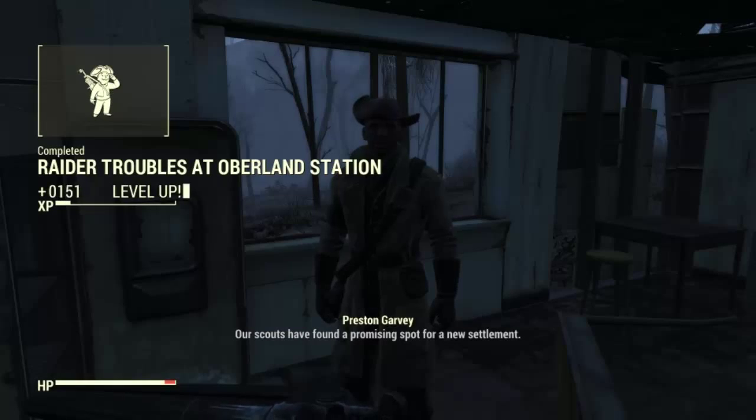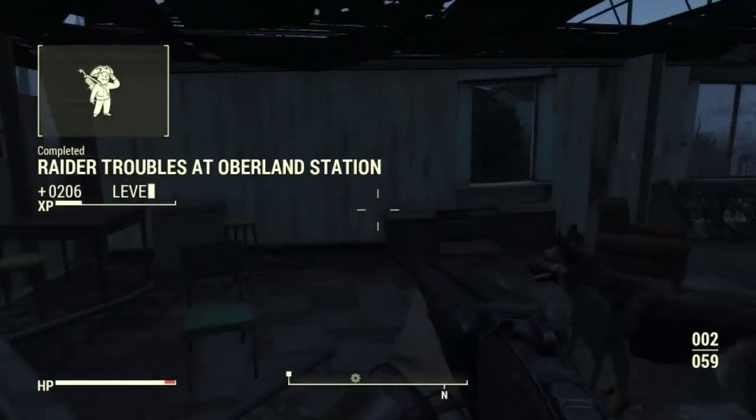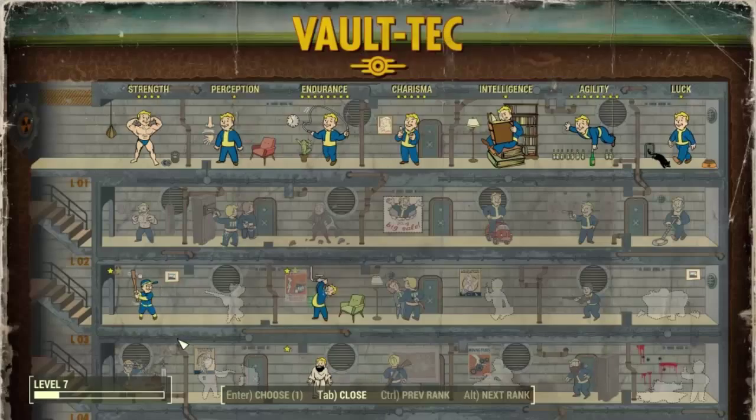My scouts have found a promising spot for our settlement. Once you clear it out, before you know it... So we have to go clear another area that will become a settlement. And we just leveled up — let's see what we can do now.